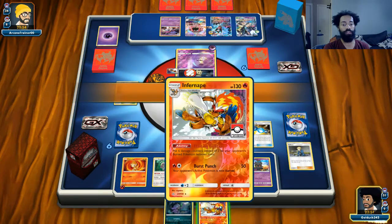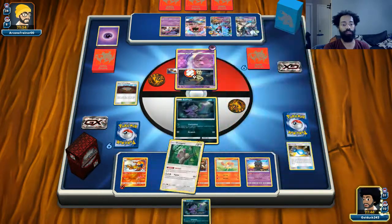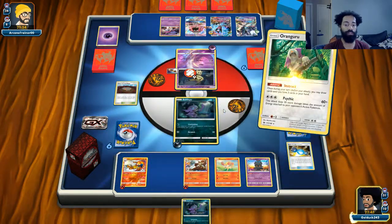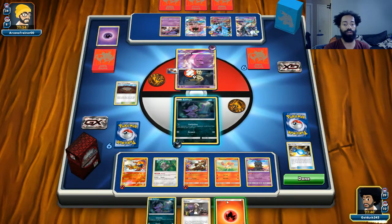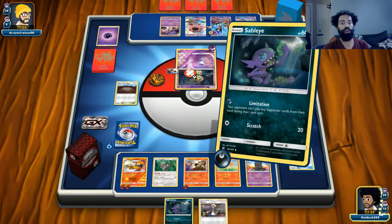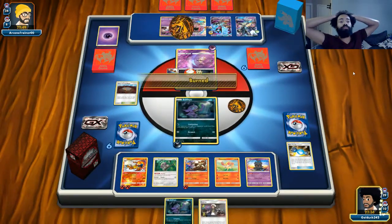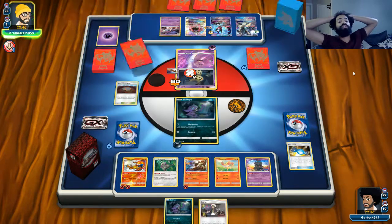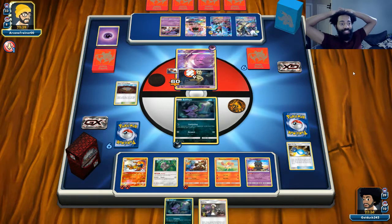He's got one Malamar set up, and I guess that Let Loose wasn't the greatest. We have a pretty dead hand so it would be good to get either an Infernape, Ultra Ball, or Rare Candy so we can Volkner for whatever we need — and it looks like we got it. So first things first, burn. We'll Ultra Ball away two cards for the Infernape, then Rare Candy, and finally after like six turns we're finally set up. All we have to do is watch all these guys burn.